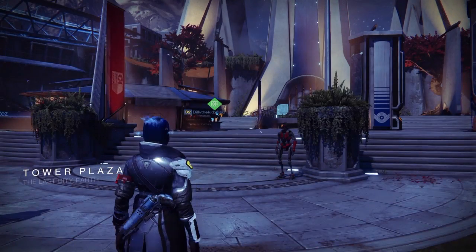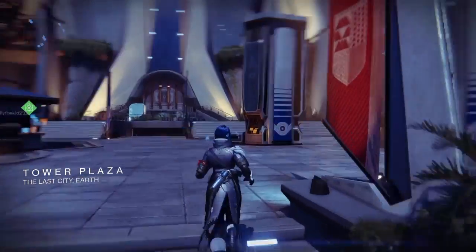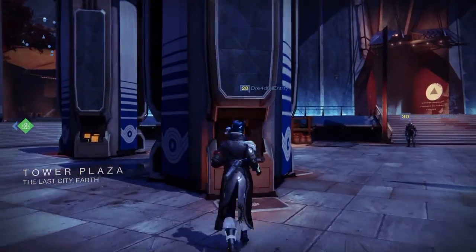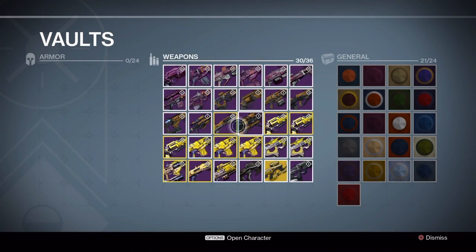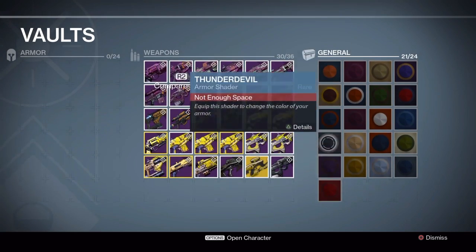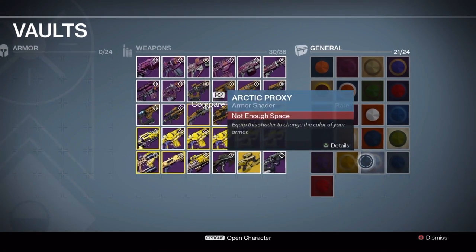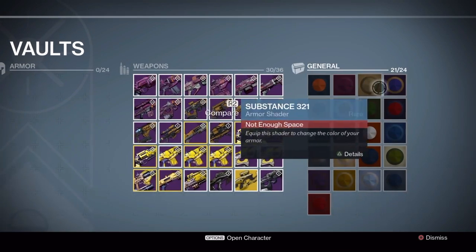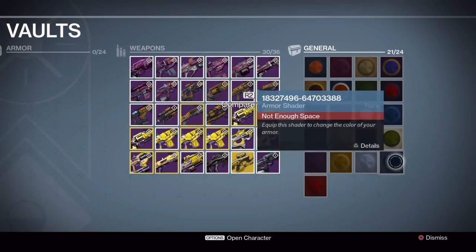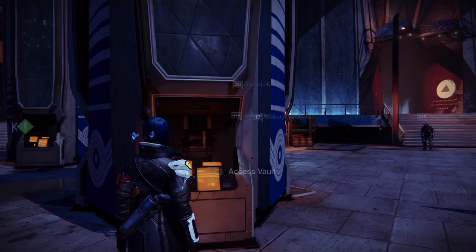Right now I came back to the tower to show my vault. Each character is loaded up with ten shaders. Here are all the shaders in the vault — most of them are the rare ones. Actually, I think all of them are besides the blue one on the far right called Double Banshee, which was the one you got from codes.